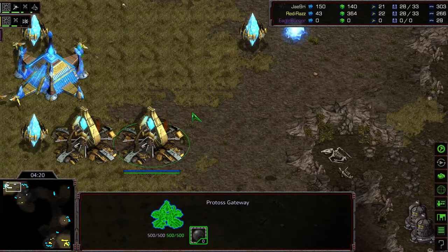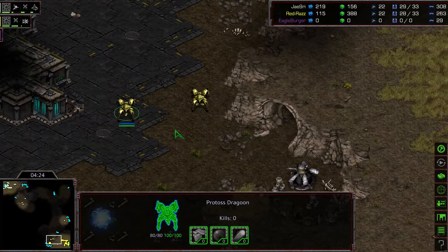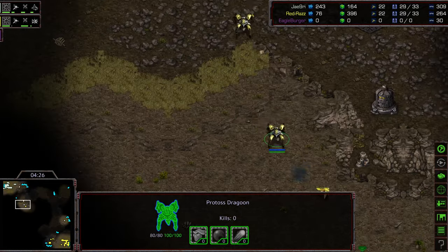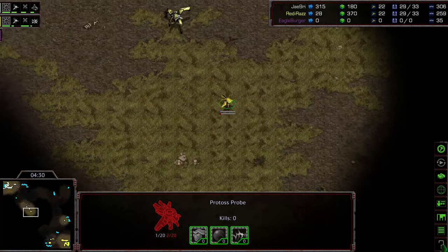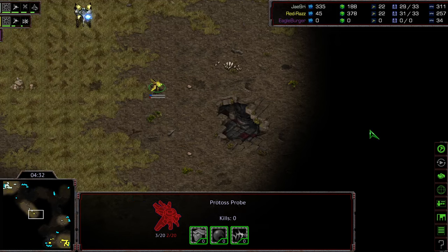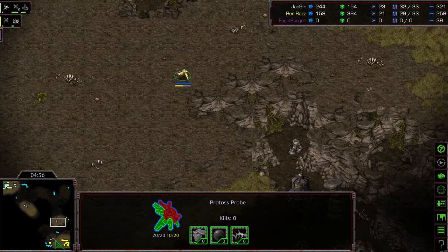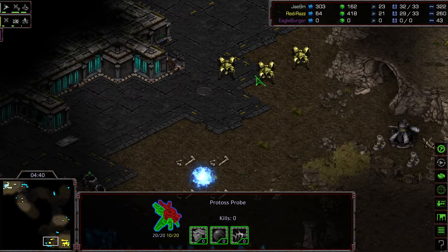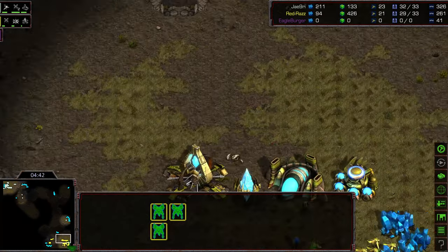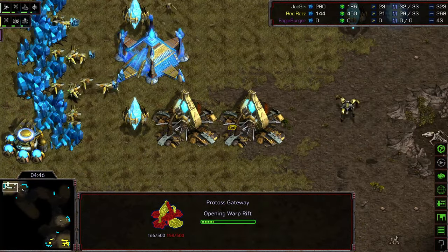Jeyun has opened with a two-gate robo. Looks like we have one gate into expansion comparatively from Raz. Two Dragoons are moving forward trying to kill that probe — get revenge for all of its shenanigans in his base. It's going to explode midfield. Second probe that was hiding in that three o'clock location looks like it might try to swing back around and maybe get a spot at the natural, but there are three Dragoons right there.